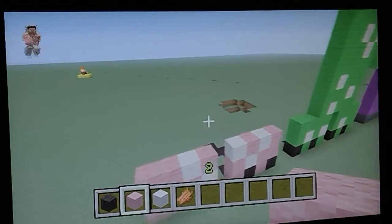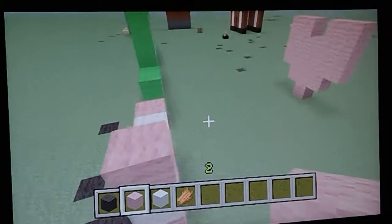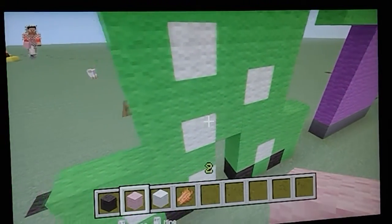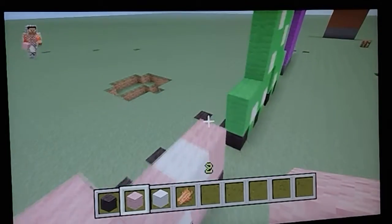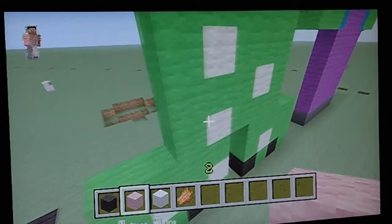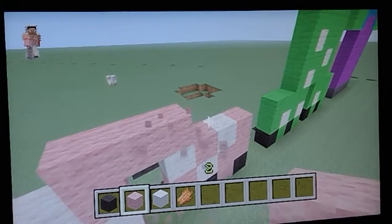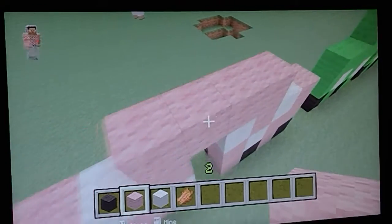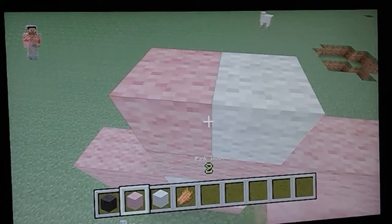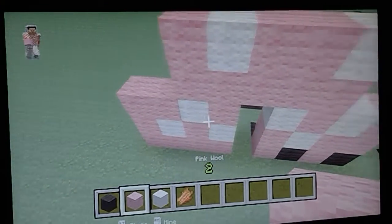Now we'll need to be building the top of it. So we get one there — one, two, three, four, five. So there's one, two, three, four, and five. If you want to be building up, keep adding the white spots before you go.